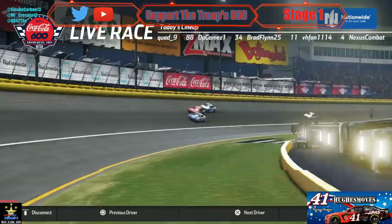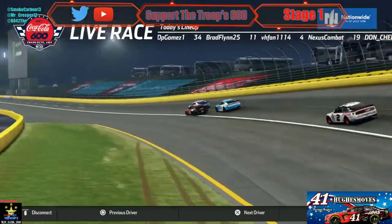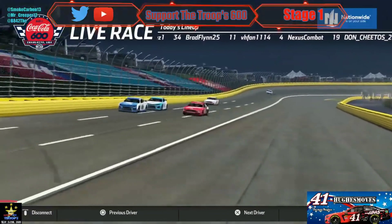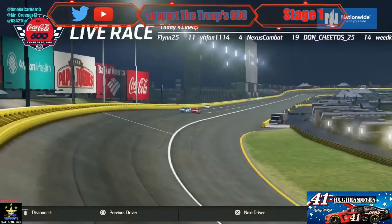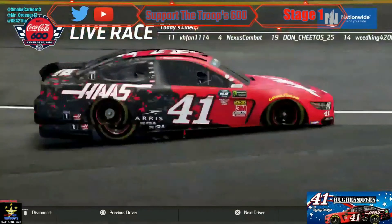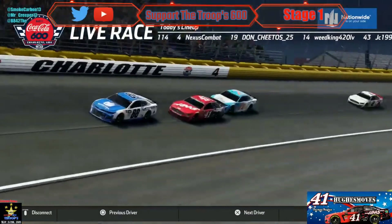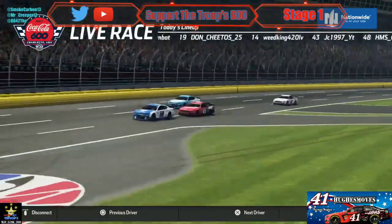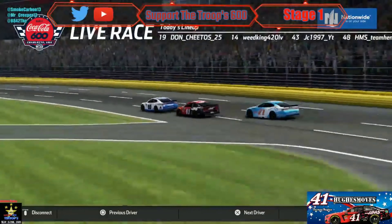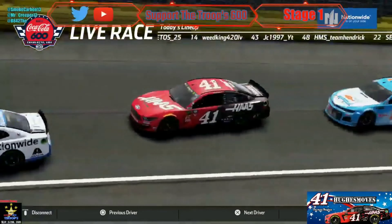The four car is in the apron and going to be out of the way of the leaders. The 41 is battling the 88 for the lead, and look who's in the picture — the 71 of Mateo. It looks like they almost made it three wide, but it's going to be an amazing battle between these three. BKR and the two car are creeping up and we're only on lap 20 or 22.